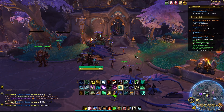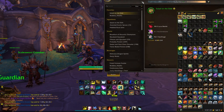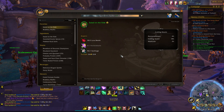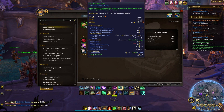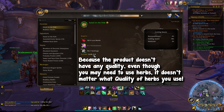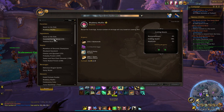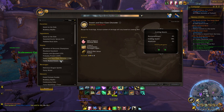In addition to that, this profession does not use quality — the items you craft don't use quality and the reagents you use also don't have quality. This means if you're somebody looking for a more simple, old-school type of gold making that we're used to pre-Dragonflight, this is perfect for you. The item that comes out is the exact same regardless of reagents, making our lives easier.